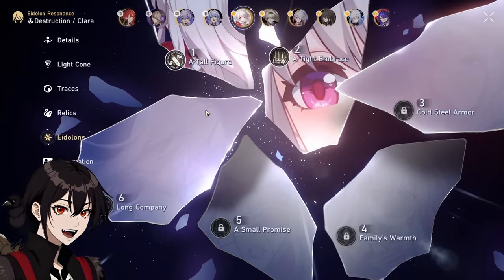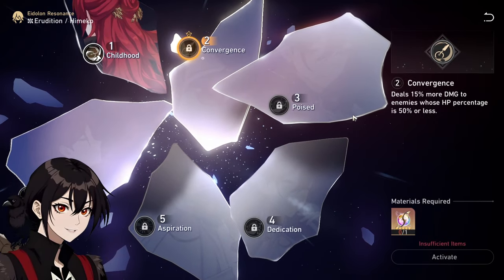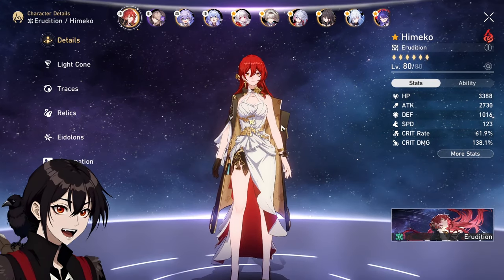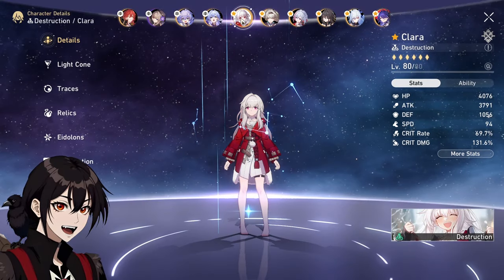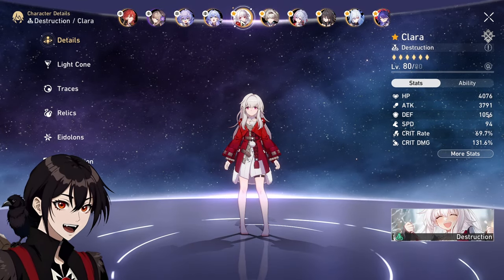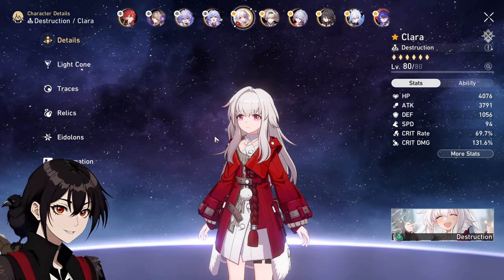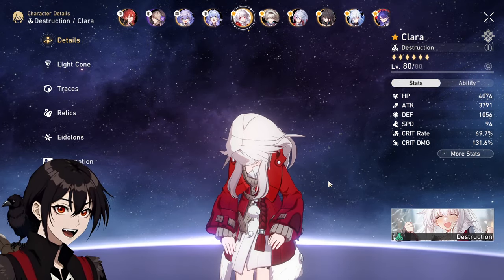Honestly, I don't think it could have gone any better. Either her or Himeko — I would actually love an Eidolon for Himeko. But still, they are standard banner units, and they're good to come home eventually. And considering I didn't get Yunli, I didn't get Boothill, she's still my go-to physical damage dealer. So getting a C2, actually not that bad.